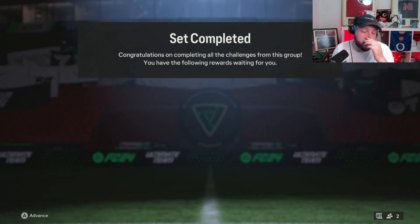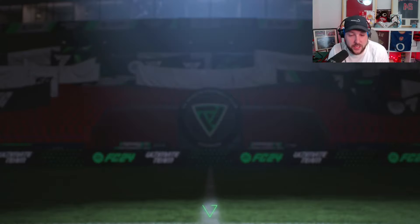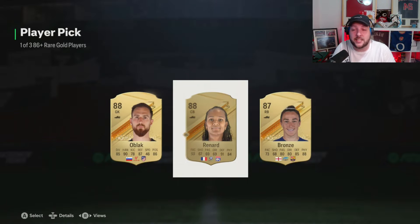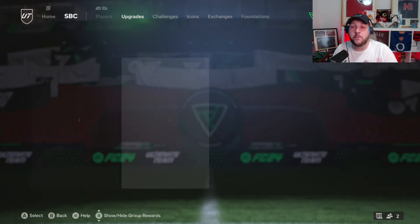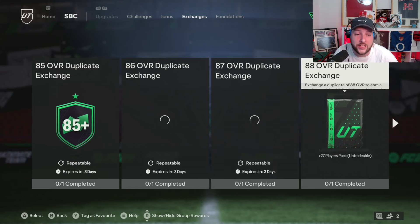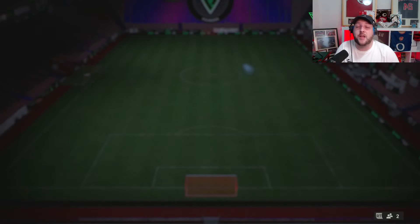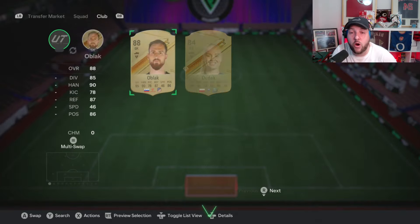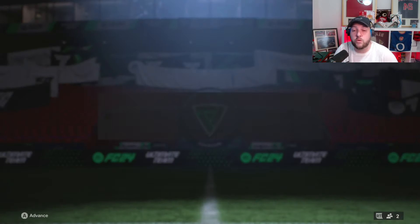We've done that one now. The minimum chance of getting an 86 is obviously 100%, so these 86s can help us do other SBCs. We get ourselves two 88s and an 87. If we're looking to grind unlimited player picks, we take every single one and pop them into any exchanges we get. For example, with an 88 we need 3 rares and 8 players each time — that gives us a minimum of 2 player picks back. So Oblak goes into the exchange and we get ourselves 2 more player picks back.